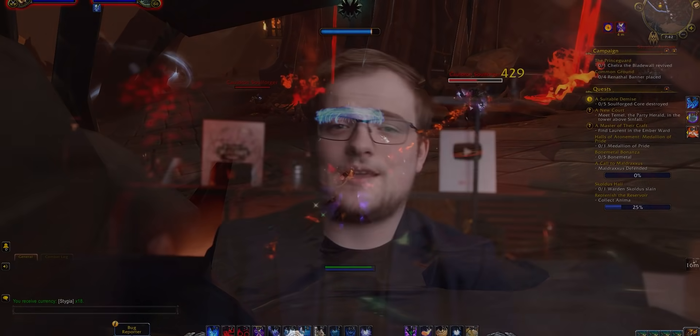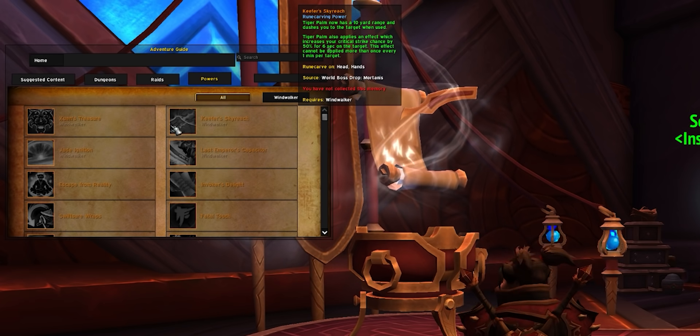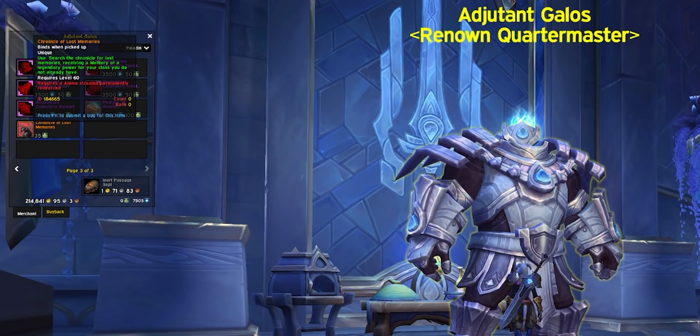Legendary powers are shared across your account, so if you have two warriors their powers are shared. More practically, general legendary powers unlocked on your main can be used on alts. Blizzard has also added a random grab bag that gives you a random legendary you don't have yet, available from your covenant after about six weeks of Shadowlands, purchasable with covenant resources. This serves as catch-up and lets players who never want to touch PvP obtain PvP-acquired legendary powers through this system.